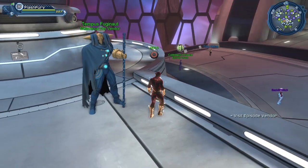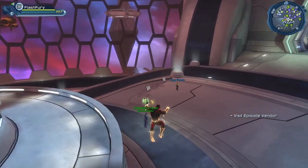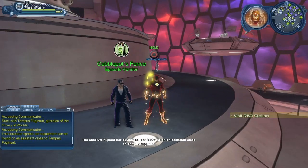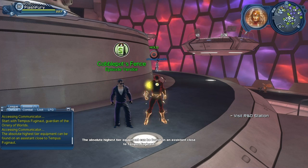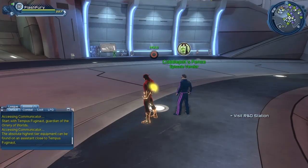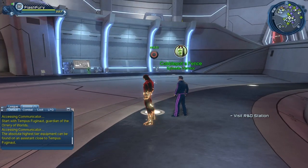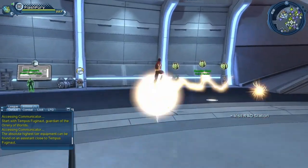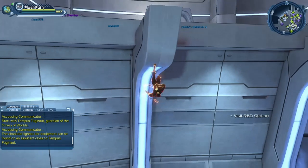Next we have to visit the Episodic vendor — it's the old guy over here. The highest tier equipment can be found on an assistant close to Tempest Fuginaut. They seem to put the vendor from the latest episode here; in this case it's the Flashpoint vendor. Now we have to go to the crafting station, which is right here.